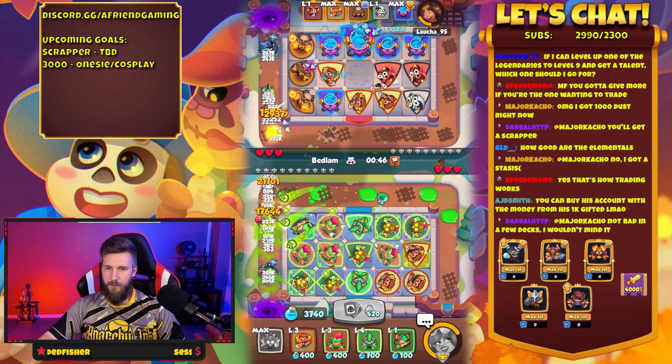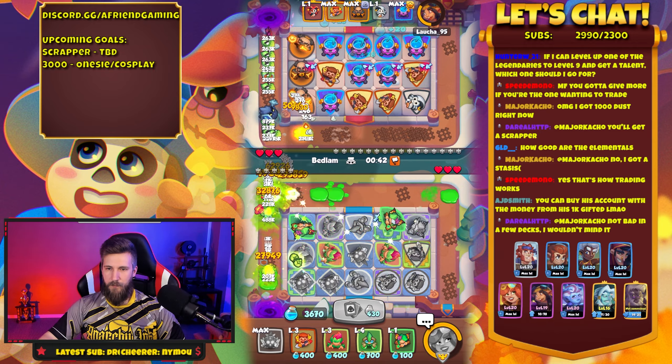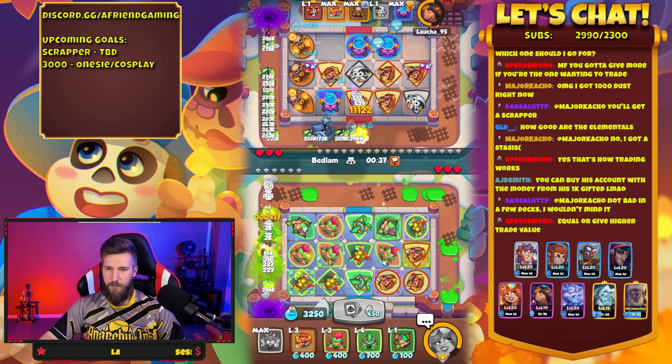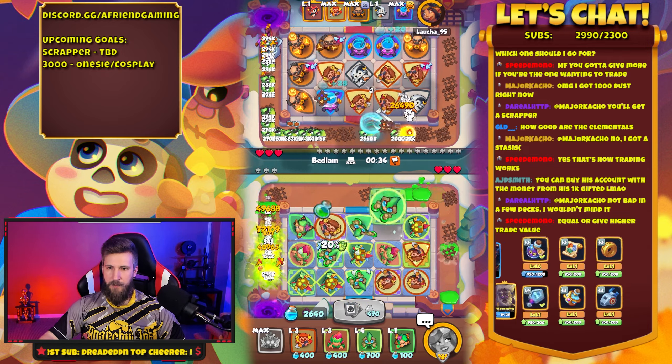I need more Alchemists badly — badly need more Alchemists. There we go, just gotta ask for them. Bedlam — all right I guess we stop here for a minute, that sucks. I've finally got a decent board here.